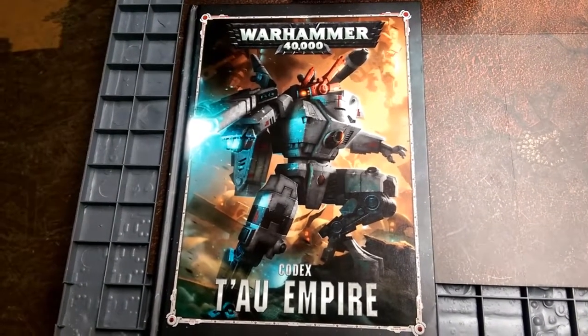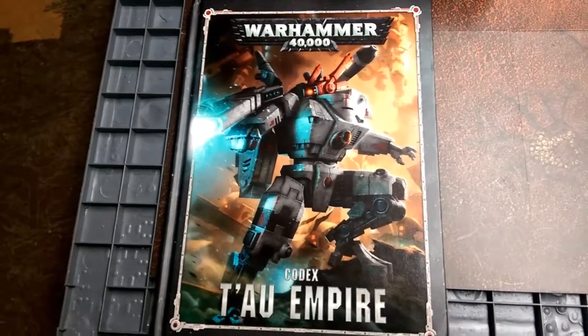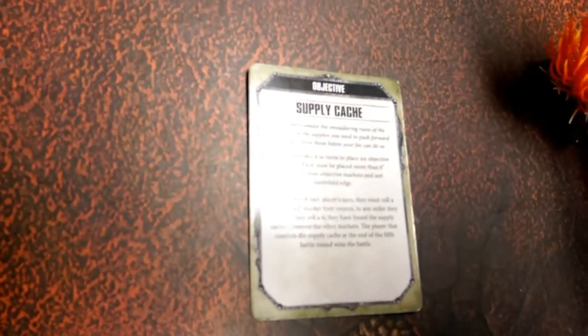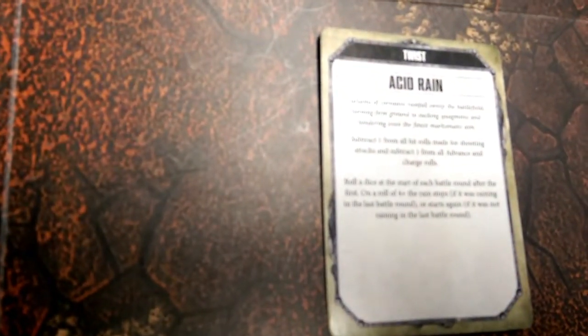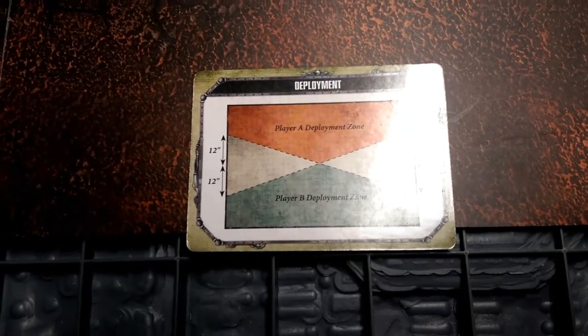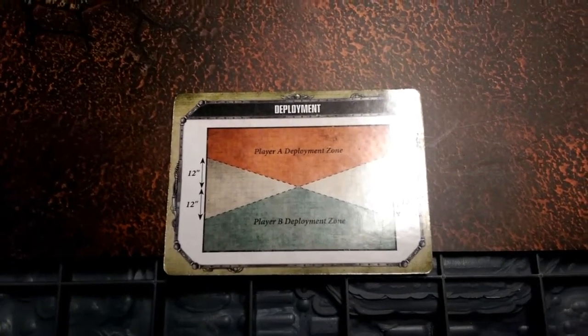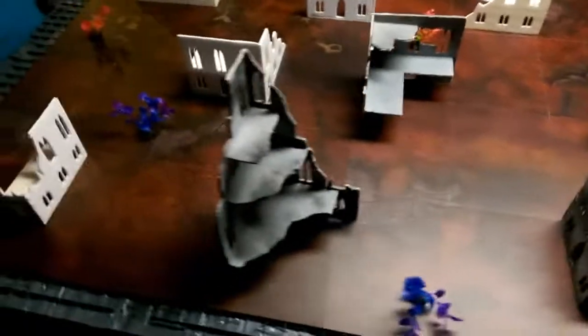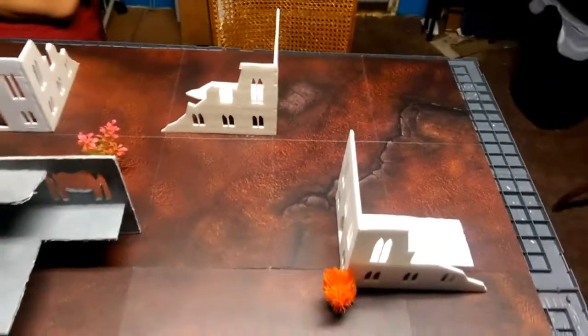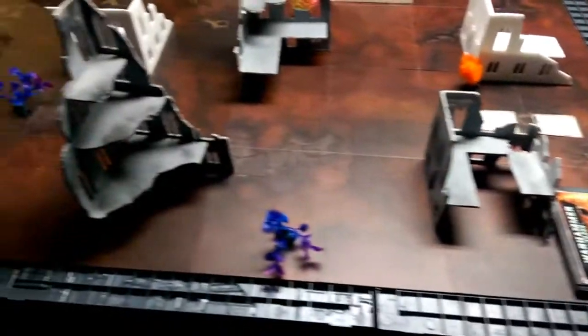For tonight's Battle Report we will be going back to the Tau Codex. We will be using the set that started it all, the Tau, and they will be fighting the Iron Hands Space Marine Chapter. The objective of this game is Supply Cache with Acid Rain as the twist. This will be our deployment zone and should be a rather interesting game. We'll see who can find the Supply Cache and hold on to it to the fifth round.